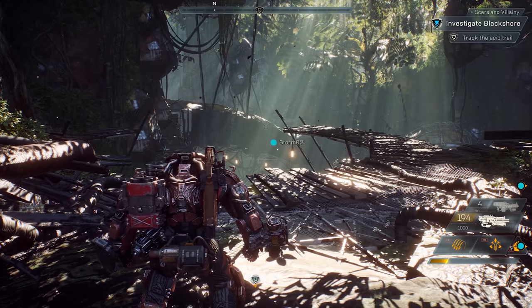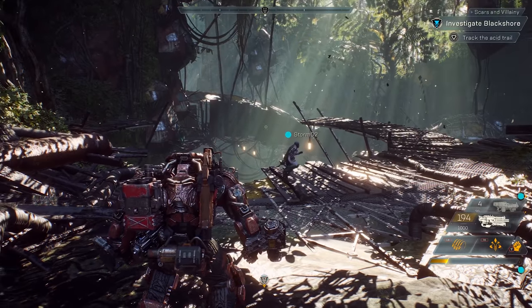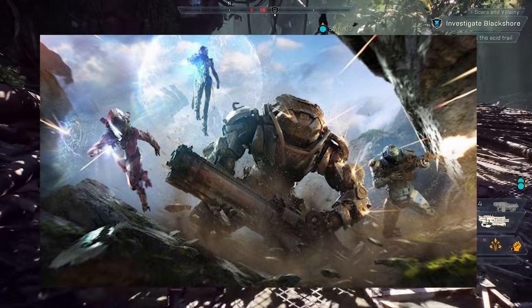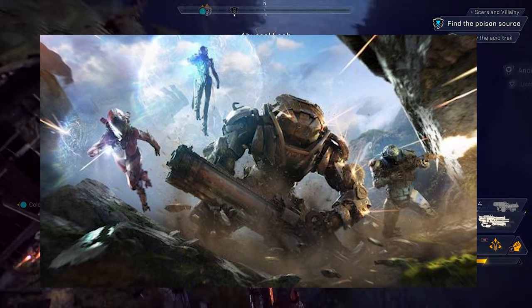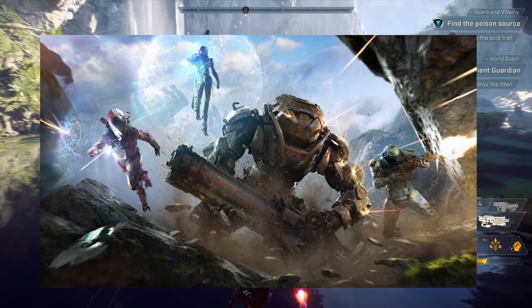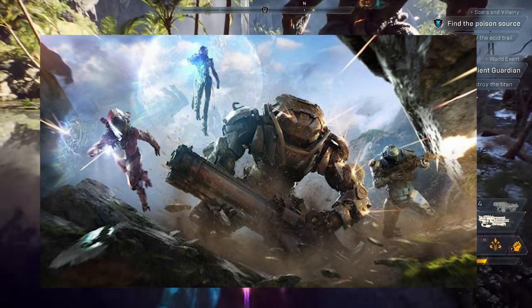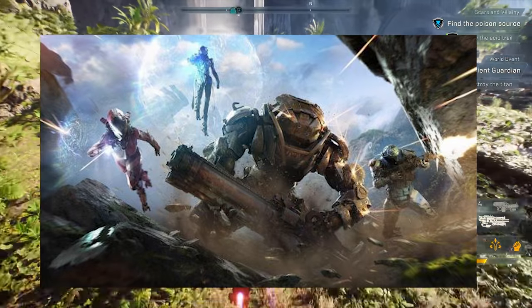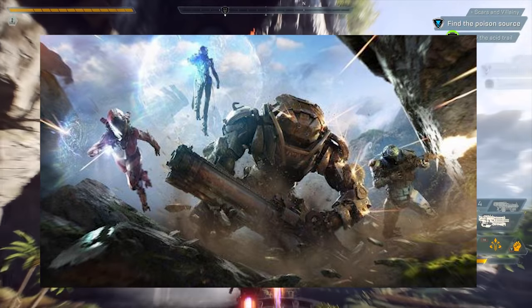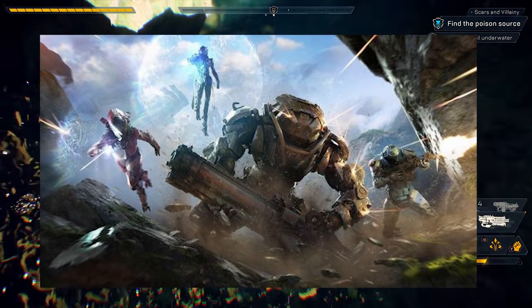I'd like to enter Exhibit A into evidence. In a piece of concept art for Anthem, we see everyone doing their part — the Colossus is tanking, the Storm is storming, and so on. But what's this? A speedster with dual knives making a charge. Is this a possible ultimate ability, or is this giving us an idea of what type of class the Interceptor plays as? Speed? Stealth? Agile? Stabby stabby? Could this javelin look any more like an assassin?